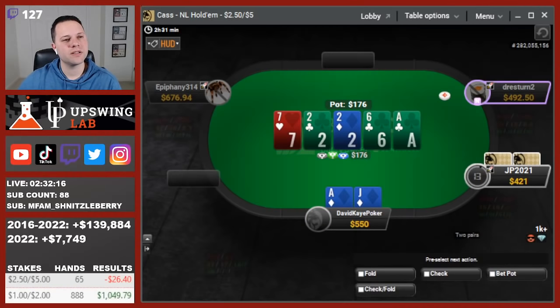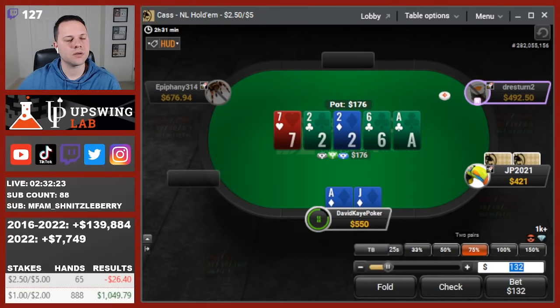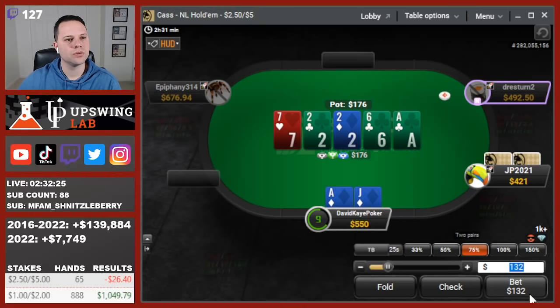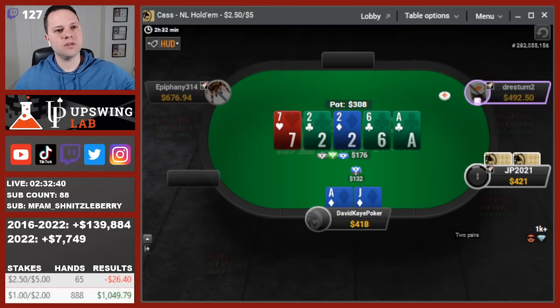Ace on the river — very nice. It does bring in backdoor clubs, which is a little scary. Don't expect them to have too much 2x in these 3-bet pots. I'm going to value bet here. Gets kind of gross if he jams, but I think I'm okay with the value bet. Targeting some of the weaker ace-x hands. Ace-x of hearts backdoor — can't have ace-x of clubs because the ace is what healed on the river.